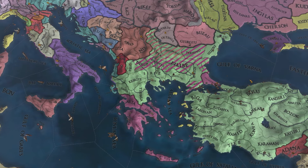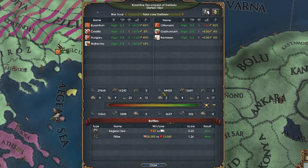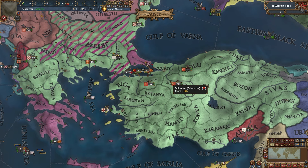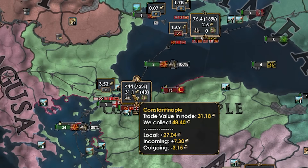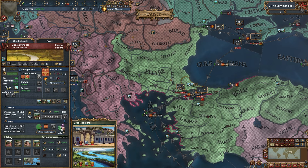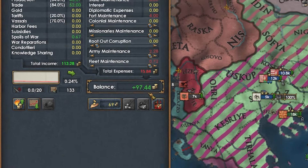The Byzantines have declared war on the Ottomans, calling in Wallachia and Hungary. The Ottomans have numerical superiority on land, but the Byzantines definitely have the galley fleet to win. If they can nail down this side of the straits and keep the giant Ottoman armies over there, they should be fine. Constantinople is generating 31 ducats versus 14 in Genoa and 19 in the English Channel. Total income of 113, netting over 97 ducats per month. Absolutely legendary.